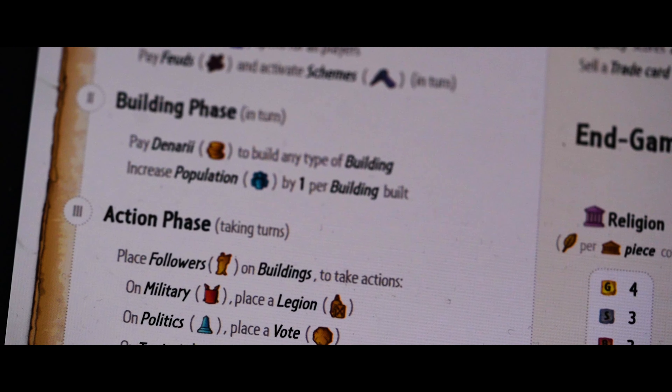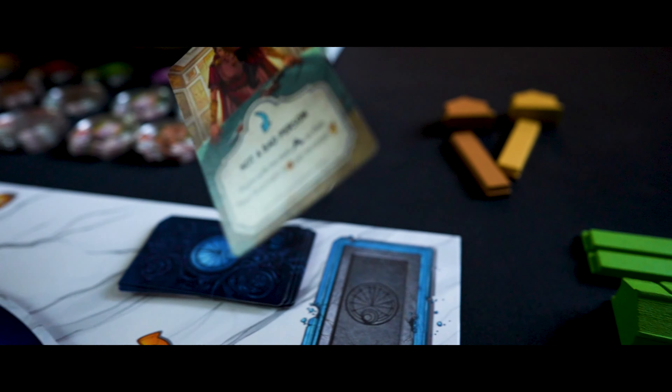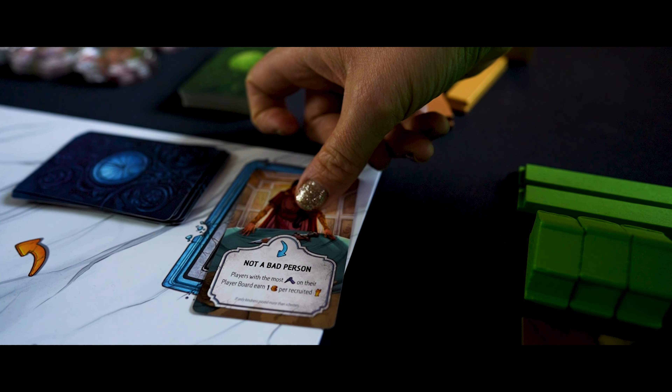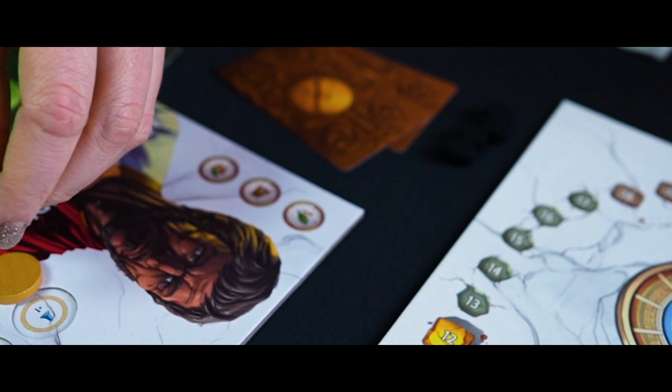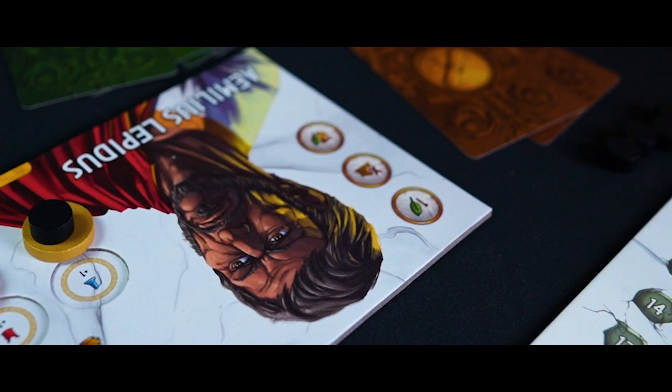Age of Rome is broken up into four phases over nine rounds. First, the scheme phase. Draw an event card and read the text out loud and give the appropriate bonus to the player. If a scheme in your color is in front of another player, you may scheme against them. Flip the scheme token to show that it's used, then remove a feud token from your board and give it to the player you attacked. They, in turn, set it on their player board. These feud tokens block a player from accessing their bonus during the action phase.